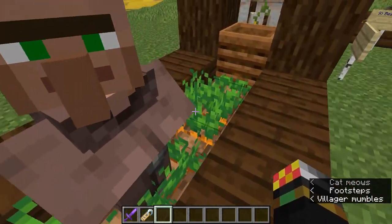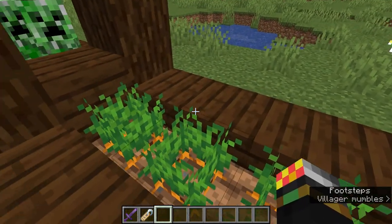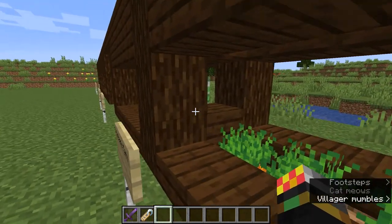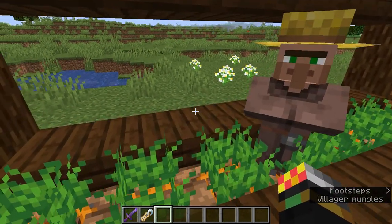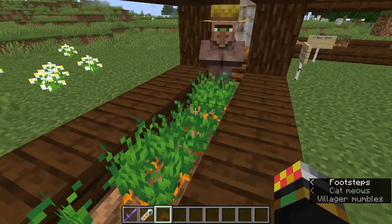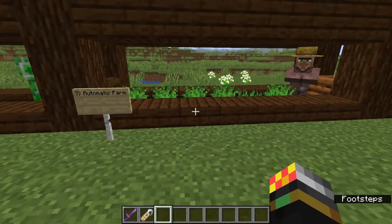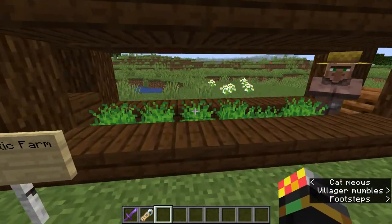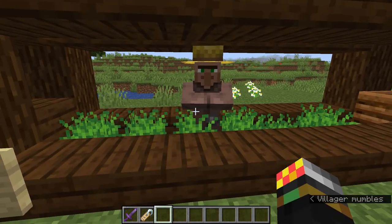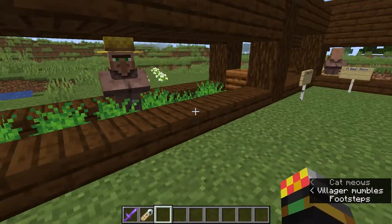You can also use carrots to breed villagers — I believe it's a total of six carrots for two villagers, so if they both have three carrots they'll breed and make a baby villager. There are other conditions in Java edition, I think just another bed as well. With automatic farming by a villager, you can have huge setups of towers of villagers just farming along and giving you huge amounts of food. You should definitely do that.